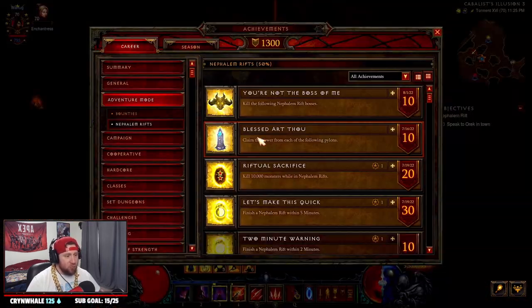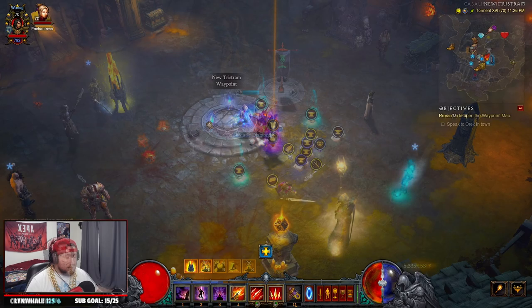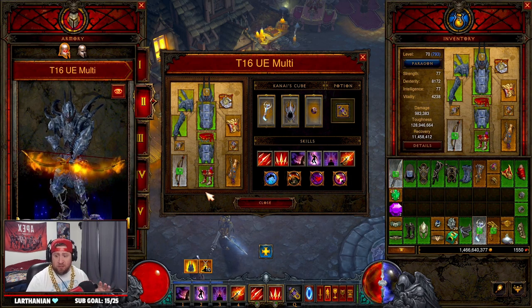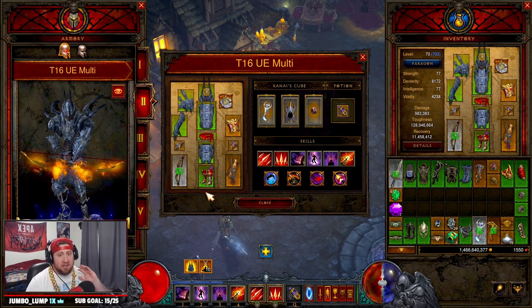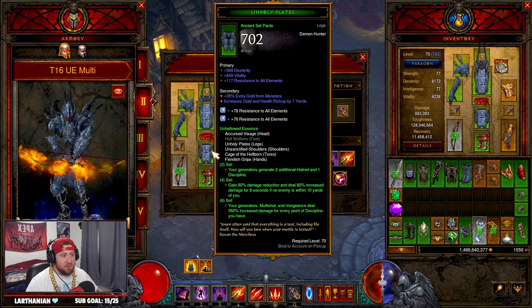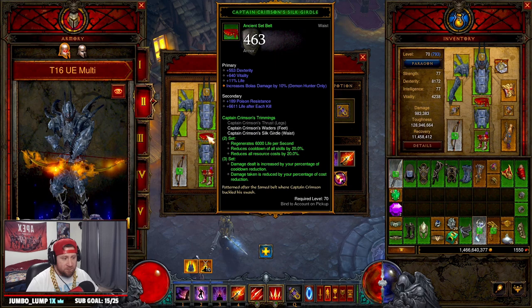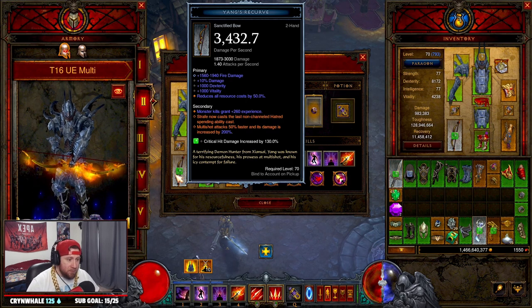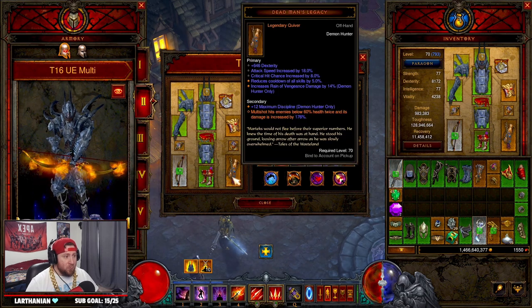We absolutely crushed that T16. Now I'm going to go over the build really fast. A lot of stuff changes by the end of the PTR and into the next season, but briefly: the build is not very different from an original UE build. You're using the full Unhallowed Essence set for all your bonuses, combined with Captain Crimson for the cooldown and resource cost reduction. Of course you're running Yang's Recurve for the Multi-Shot, then the Strafe ability for the new season's Angelic Crucible, and Dead Man's Legacy.